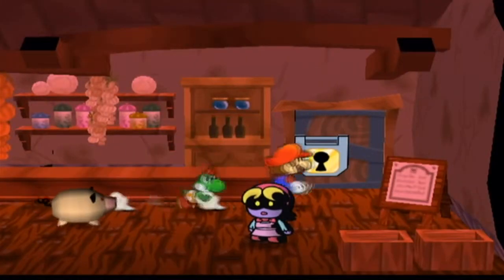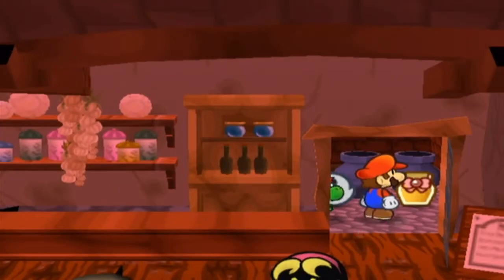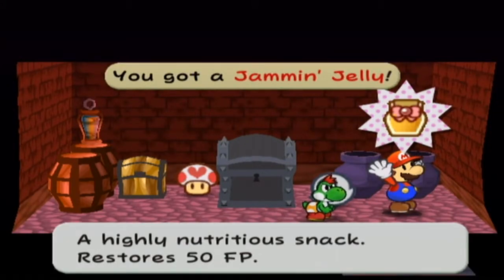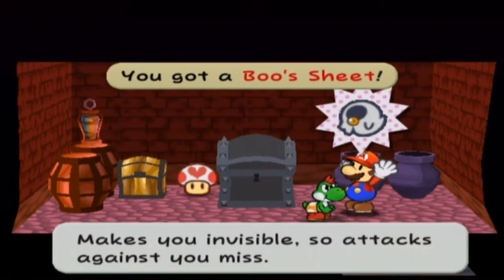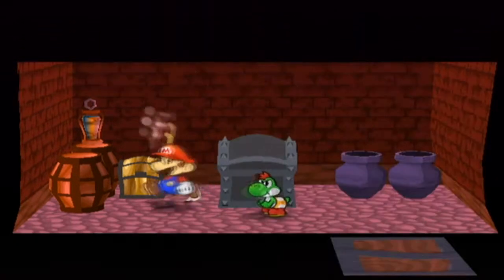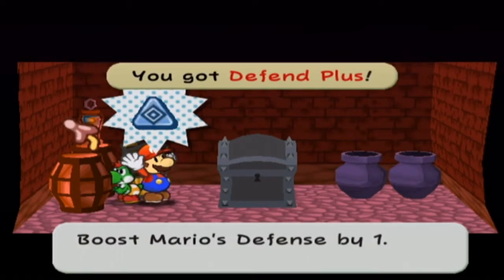So we're going to open this door up and see what's inside, because there might be some useful stuff in here. There's a lot of nice stuff! We have a Jammin' Jelly — it's technically the best FP recovery item in the game, or close to it — I'll get into that later. You have the boost sheet, which makes you invisible so enemies will always miss you until it wears off, and Lifestream. You definitely want to get all these items. There's also the Defend Plus badge, which increases Mario's defense by one, but it costs 6 BP to use, so I don't recommend it.